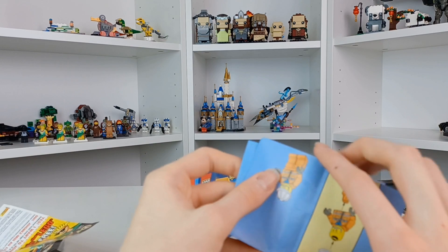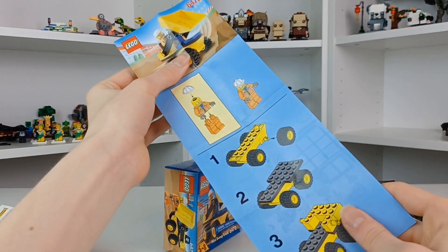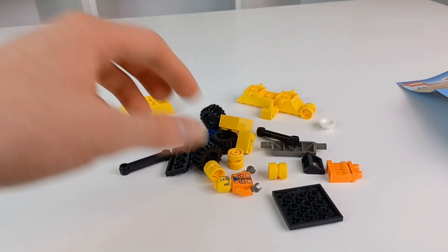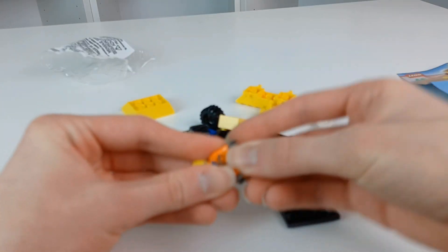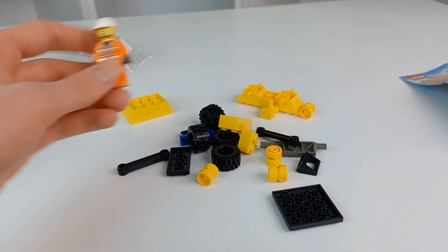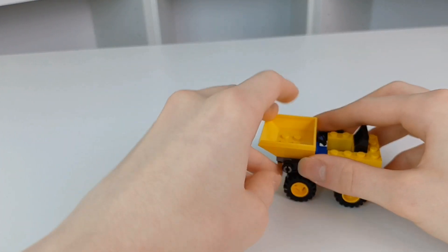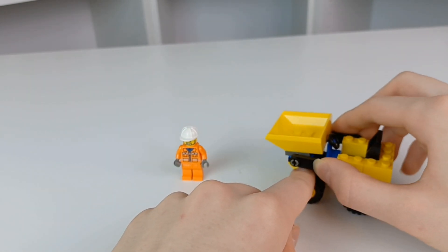Here you have your little manual — very simple, it's a very simple little set. I'm going to build it and get right back to you. You can see I just opened the little bag. By the way, I adore this bag — it's so cool. His head was already attached to his torso, which I think is very interesting. Here we have the very little digger. There's just a very simple little feature that you just kind of — it's very, very simple.